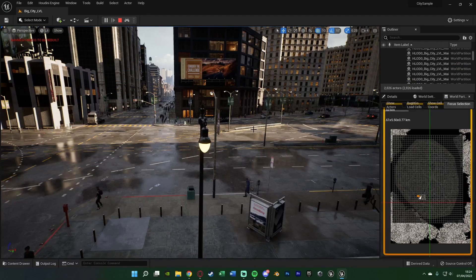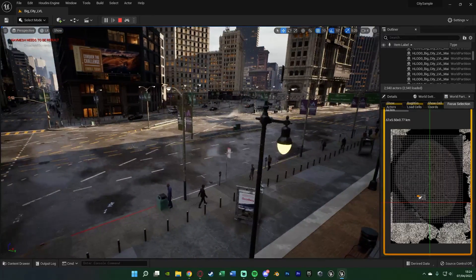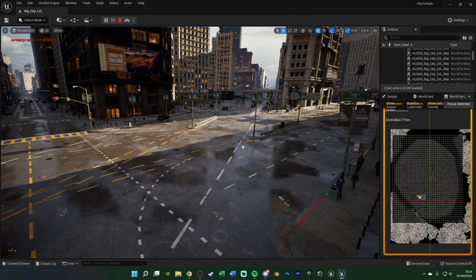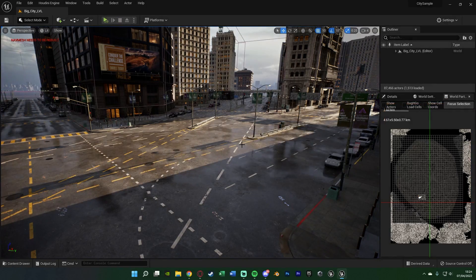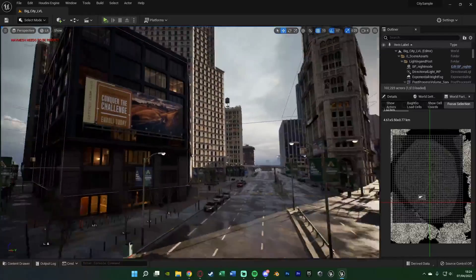So here we are, we are now simulating it. You can obviously see the performance is not great at all, but you can see the people walking around, the cars driving, the audio in the background - lots of different stuff. I'll try and move - not sure how well it's going to do. I can kind of move, it just obviously doesn't look great at all, so I'm going to stop simulating but that's a basic part of it. We're going to go to the next level in a moment.